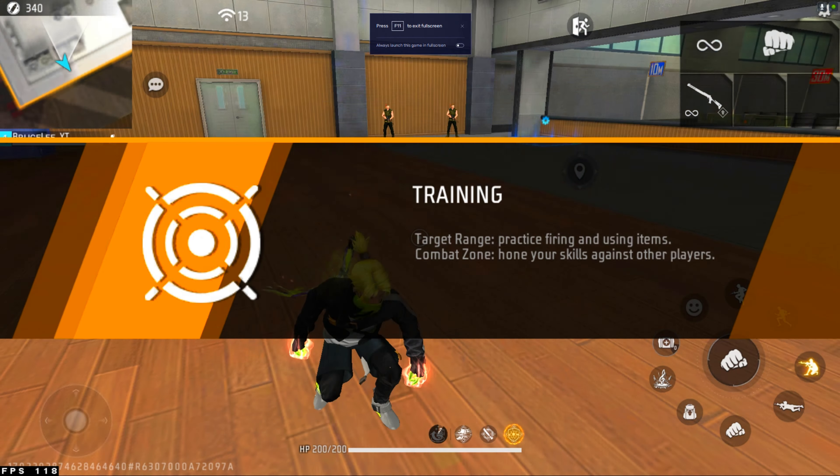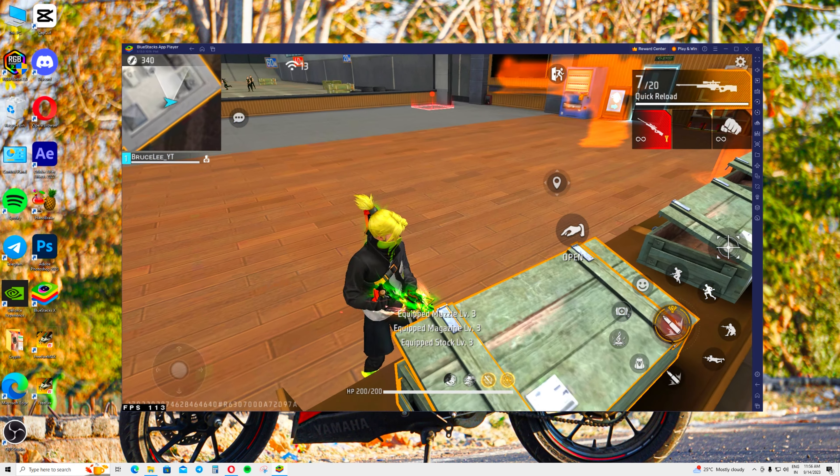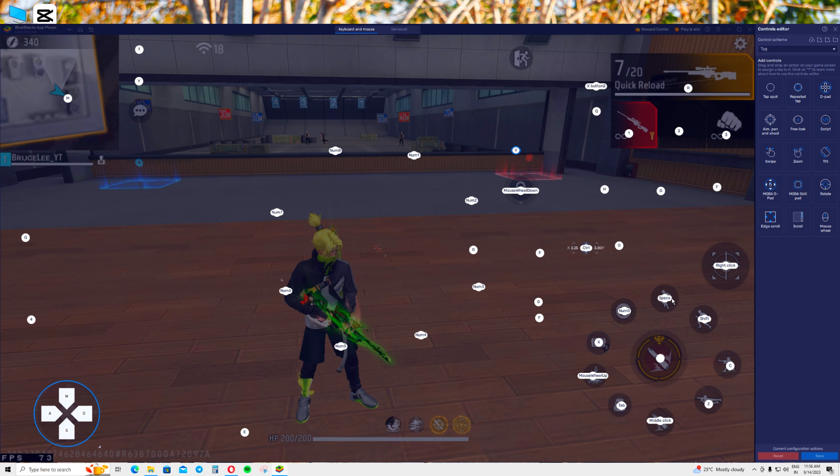First of all, we are going to switch to the keymap. We are going to use AWM. Now we are going to use the keymap. There is a fire symbol here. We are going to use the left fire button. We are going to use the middle click. We are going to use the E and the Q.